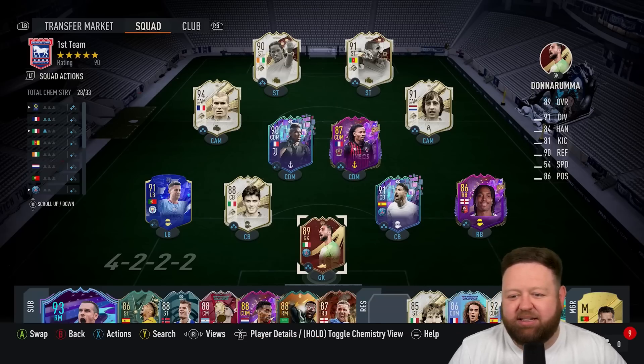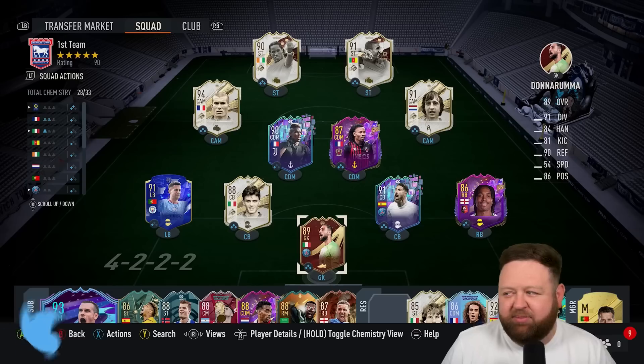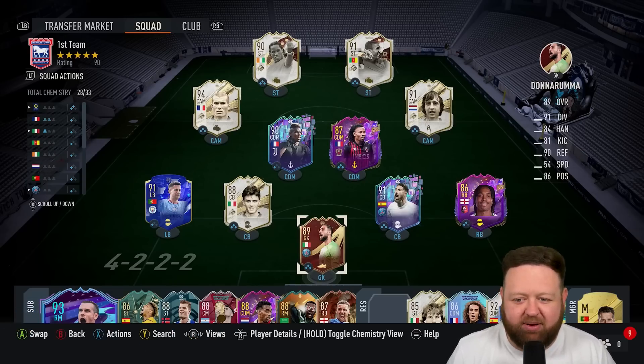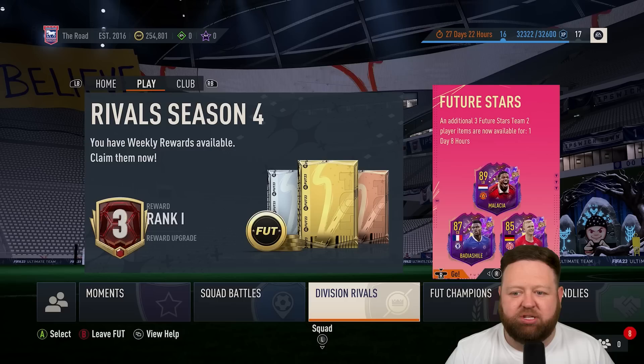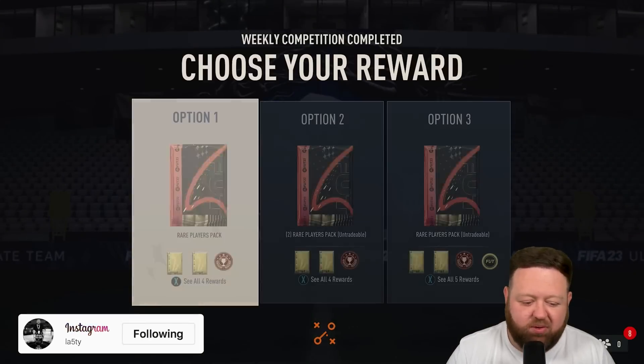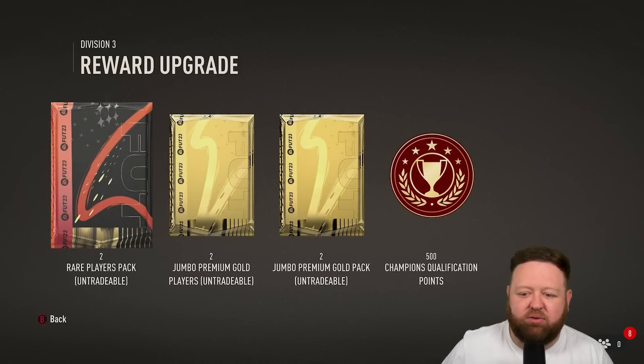I love the way that the team is looking right now. I know that it says 28 out of 33 chemistry, but it's been playing so well that we don't need to worry about it so much. With the fact that even really low chem players this year still play on their base stats, you haven't got much to worry about. So with the level of players that we've got, they're still all fine.